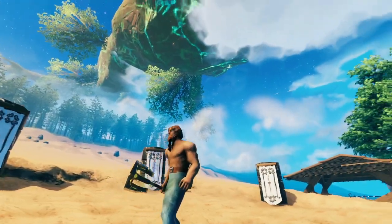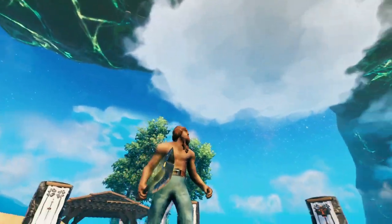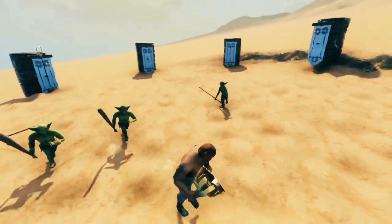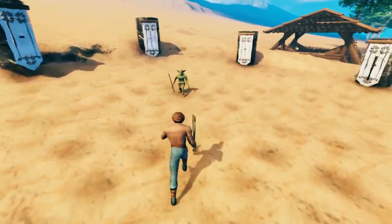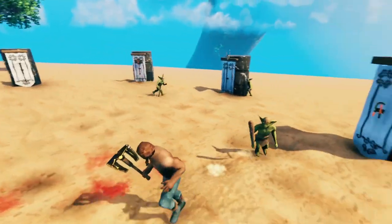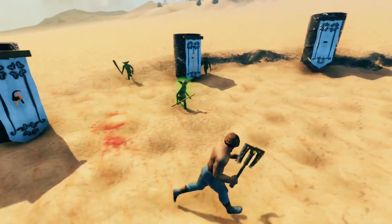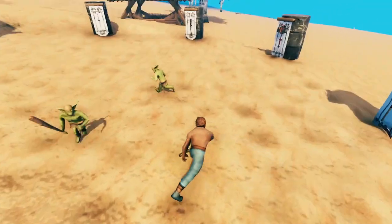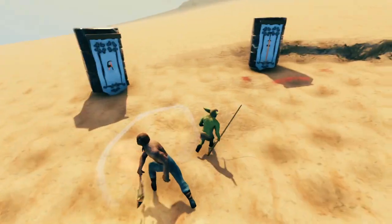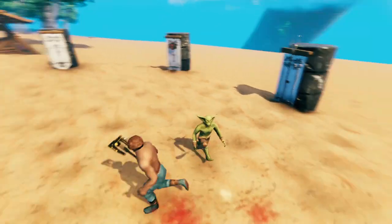Next we have the Jotunbane. This is the best axe in the game, and it can also chop down any tree in the game, so you don't really need black metal axes if you have a Jotunbane. It also does poison damage — an axe that can cut down trees and does poison damage. We got one ranged goblin. It looks like the poison doesn't last very long — it wears off really quickly. I have no axe skill, keep in mind, so these weapons are actually better when you've used them a bit.